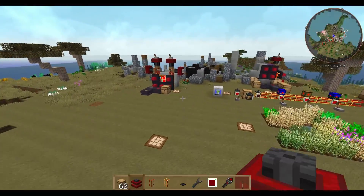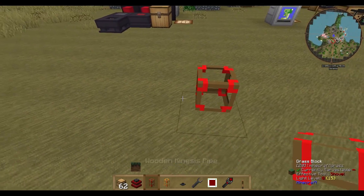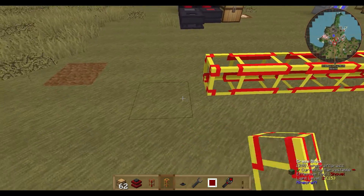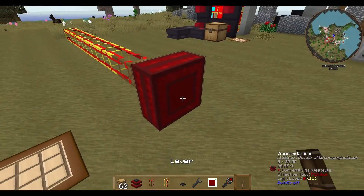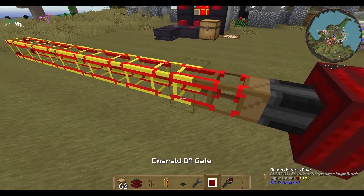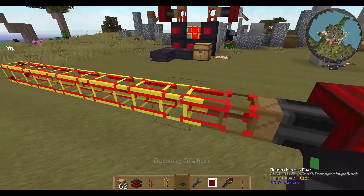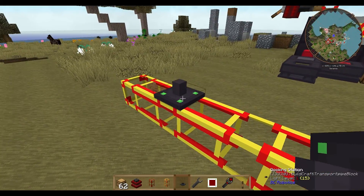First of all we need some kind of energy, with our wooden kinesis pipe connected to some other kinesis pipe, connected to some engines — just activate them. Then we need the docking stations. The docking stations are the home bases of the robots, and they are connected to the kinesis pipe.